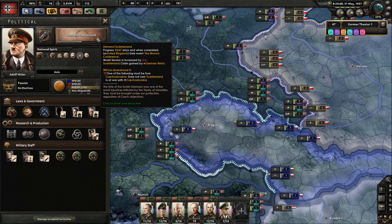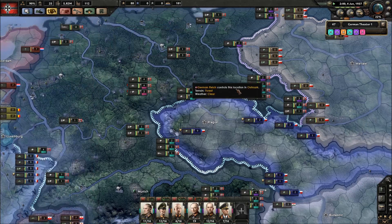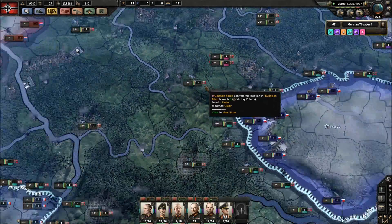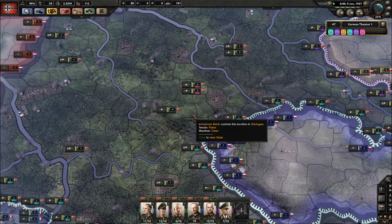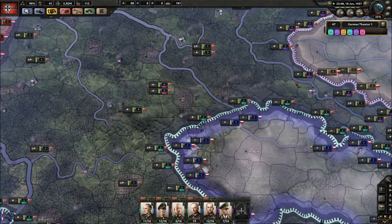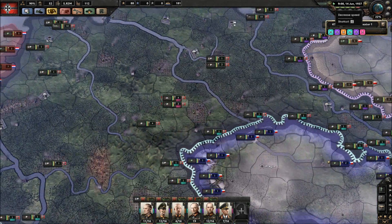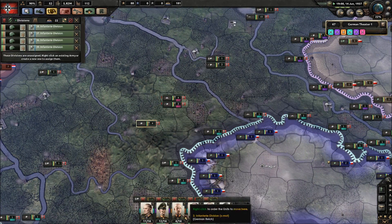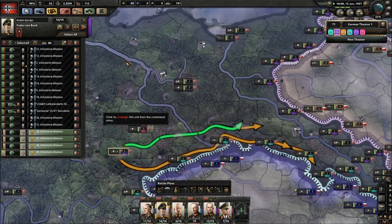The demand for Sudetenland - that's going to be another 30 to 32 days now. Let's get that sorted. These divisions need to move towards the Polish border to support them. We could do with getting some tanks sorted out, though we need more factories.